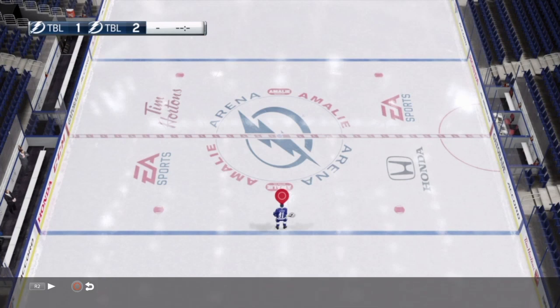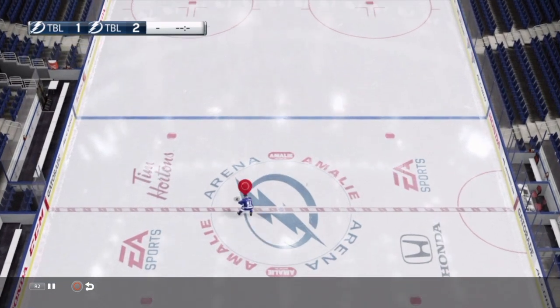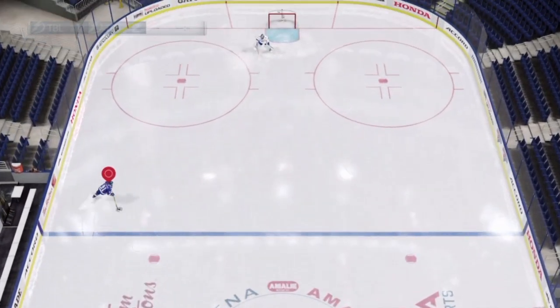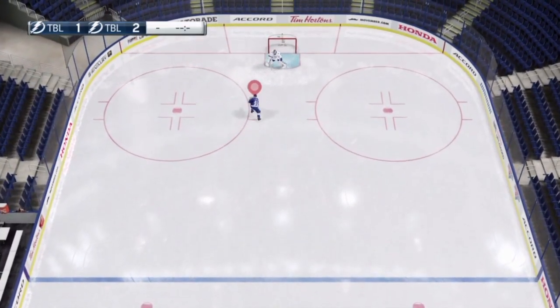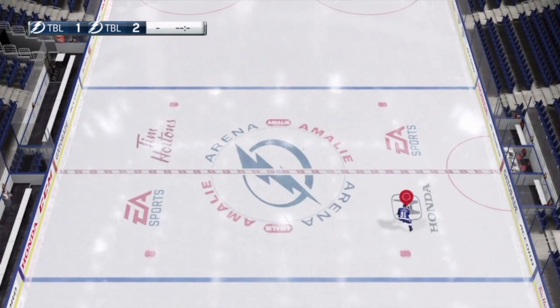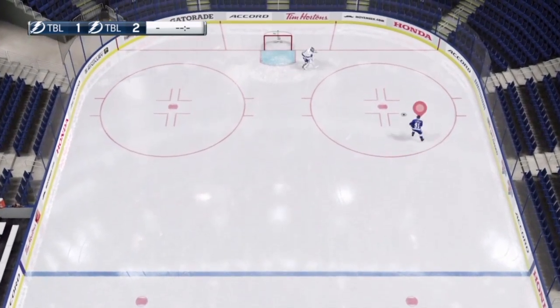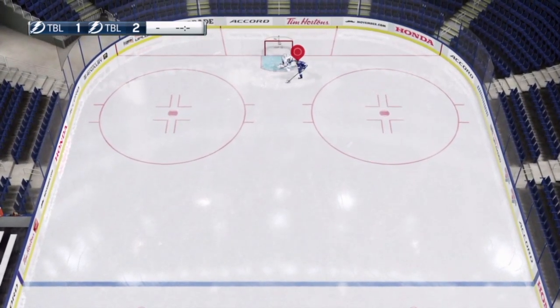Today I'm going to be talking about the behind-the-back one-hander deke. If you played NHL 14, the controls are pretty much exactly the same and you've probably seen this deke before. It's probably the biggest fancy deke in the game — it's pretty difficult to get used to pulling off, but I'm going to show you guys how to do it today. There's also a variation where you don't go behind your back but it uses the same controls.